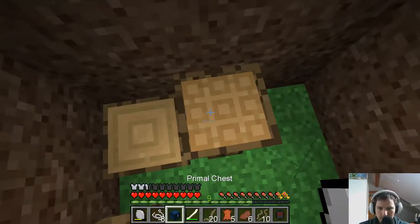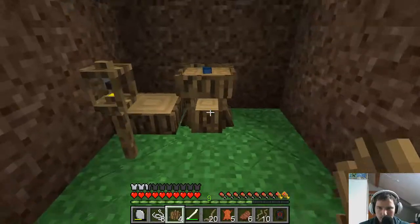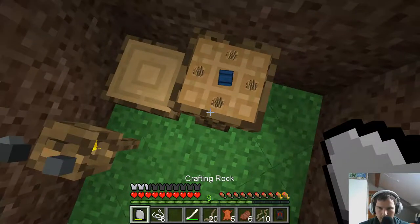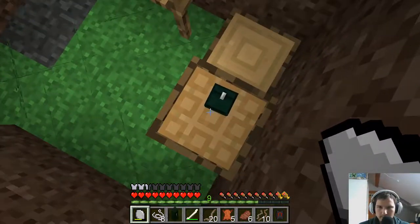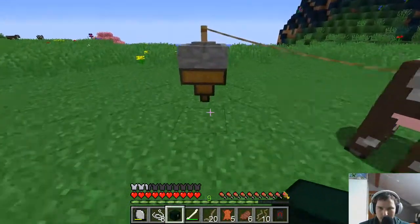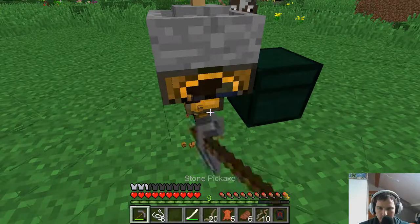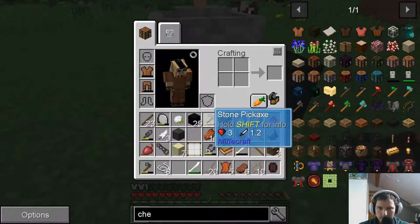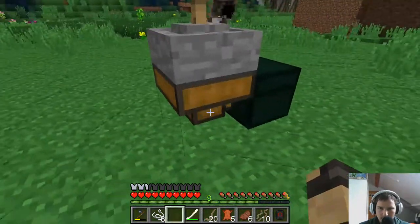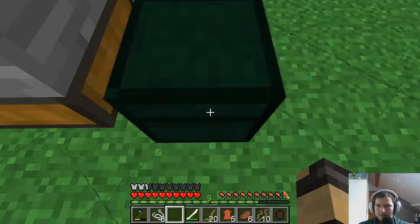The primal chest plus any bark should give me the primal chest version two — nice. Let's try connecting it from the hopper to the chest. Getting rid of the hopper — I think the hatchet is the right tool for that. Connected — and it works! Nice. So we can automate our stuff here. Is there something else to crush? No.